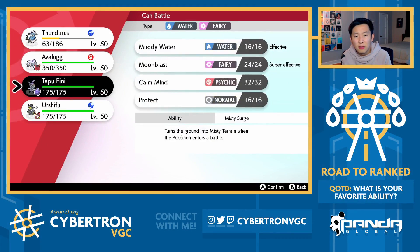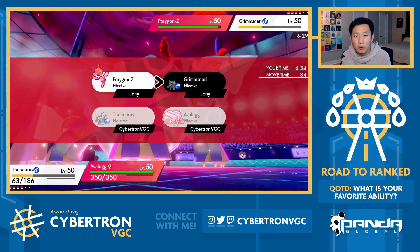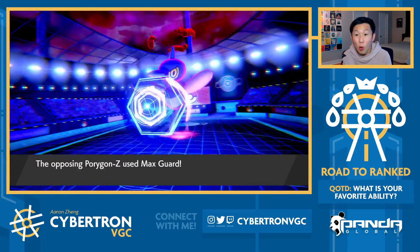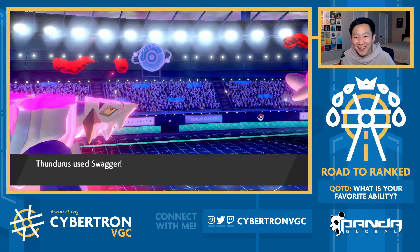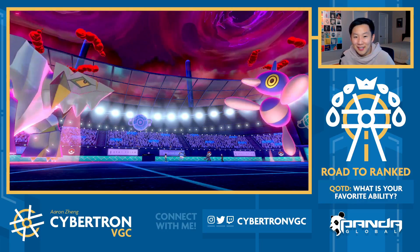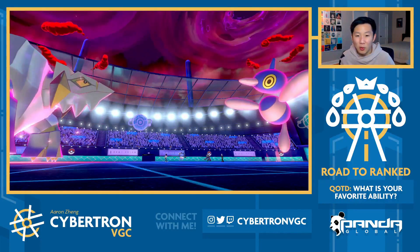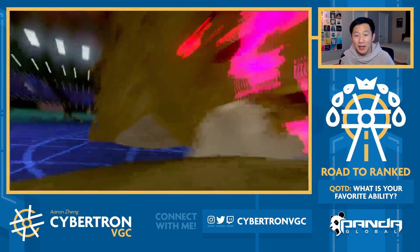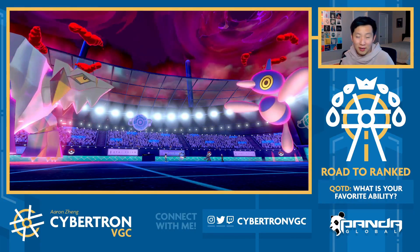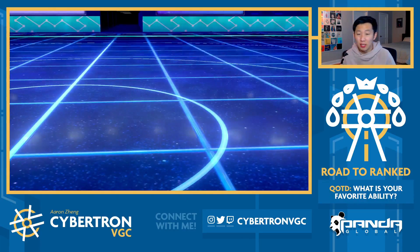I want the attack boost on Avalugg right now. I'm going to go Swagger and Quake. Ooh! They go Max Guard - I'm actually really surprised by the Max Guard there, but this puts us in a fantastic position. So Avalugg's really schmoving right now. And they go Taunt - oh, what a perfect turn! Because now we get a special defense boost on Avalugg as well. I'm at plus one defense, plus one special defense, plus two attack. They have Reflect Up, but the other thing about Porygon-Z is in order to beat it, you basically don't want it to pick up three KOs in three turns. My opponent's already spent two turns of their Porygon-Z.